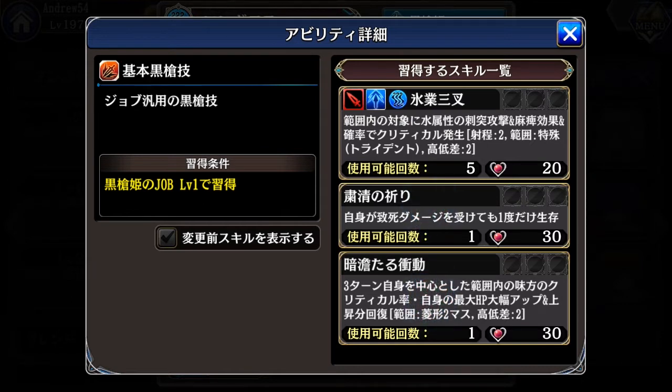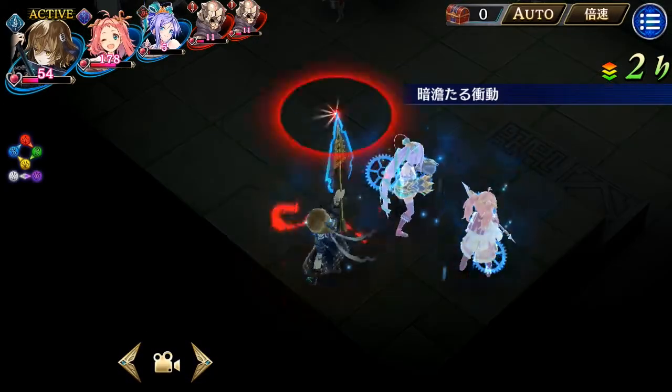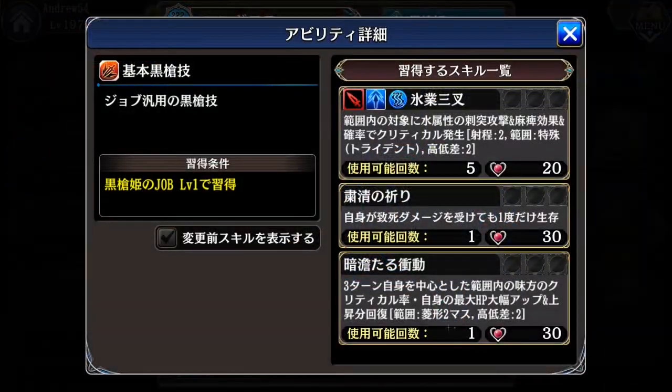The last skill in the basic set is applied using the unit as the center. For three turns it gives all allies' critical rate up, and for Longinus herself it increases max HP buff — the additional HP gained from this skill is also recovered completely. It has a diamond shape, diameter five squares, and height difference two floors.